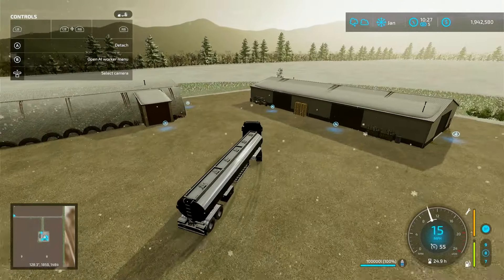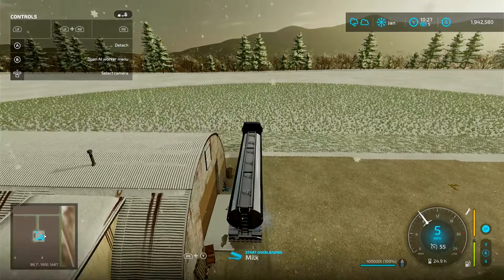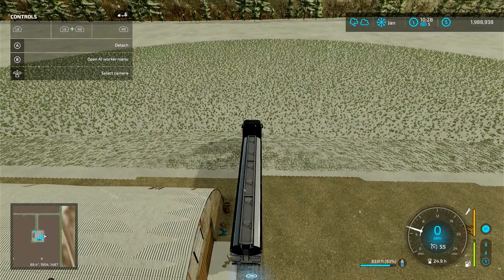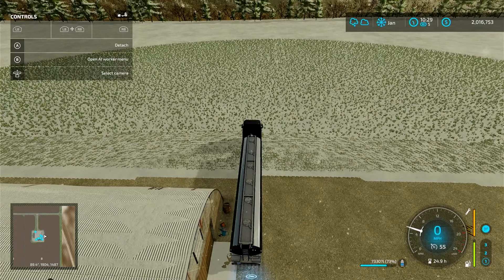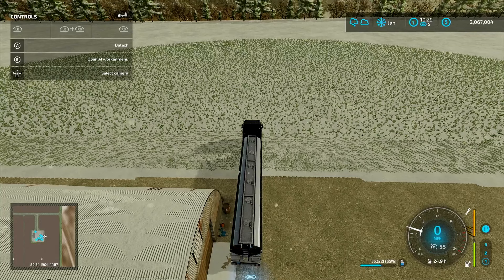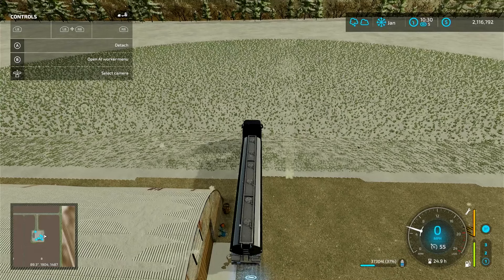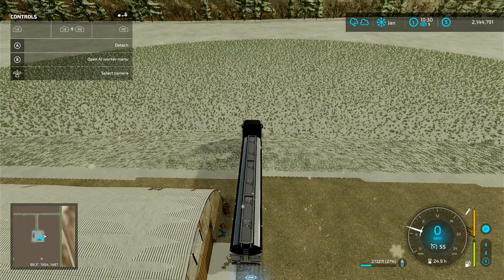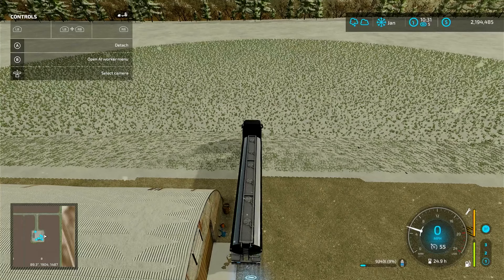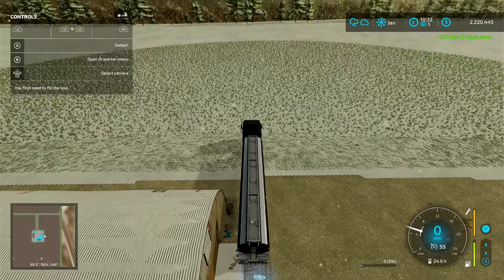This is the highest price right now for selling milk in January, and January is the best month. Let's see what we get. Should be around $270,000 I think. Man, it's a lot of money — $277,864. Not bad.